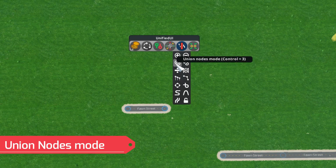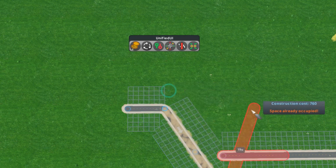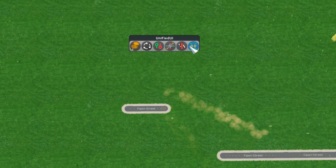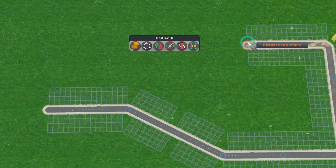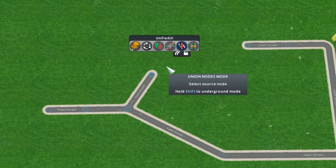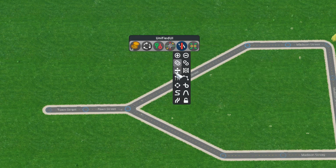Next on the Network Multi-Tool belt is the Union Node mod. Say you're struggling to connect roads — you keep missing the connection. What this Union Node mod does is create that connection for you. Let me show you: we hit this node, hit this node, and boom — it connects them up and it looks actually pretty good.